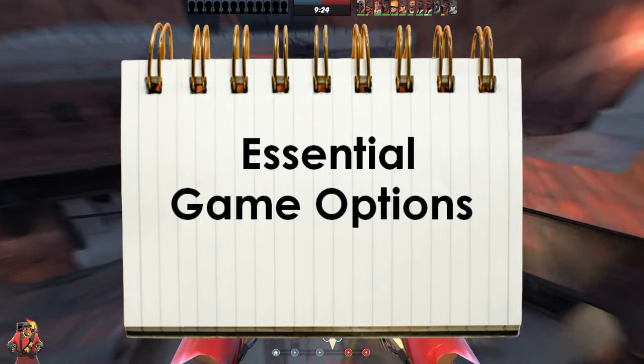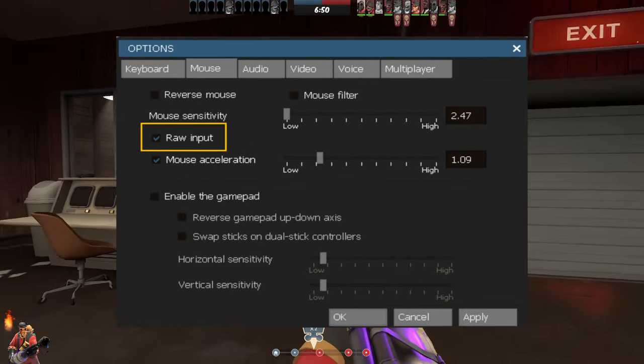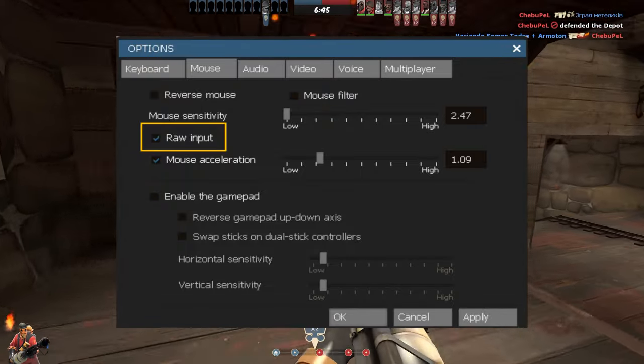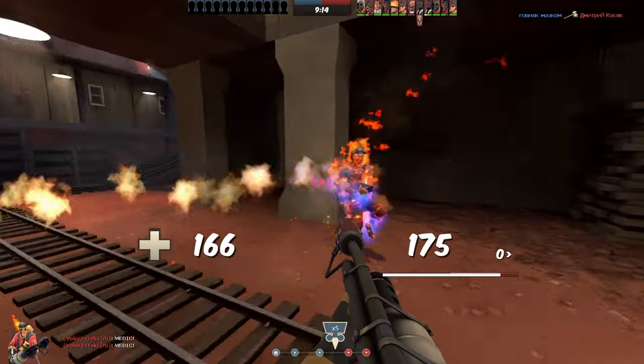Essential game options: first, I recommend activating RAW input. You should experiment with your mouse DPI and sensitivity, as well as mouse acceleration. After experimenting a bit, you will find a setting that just feels right.